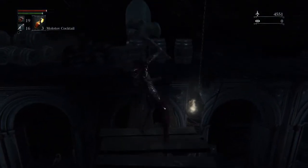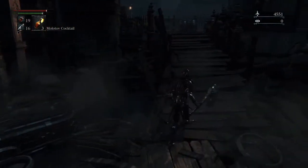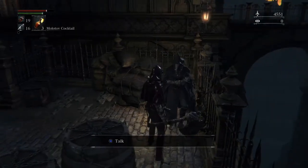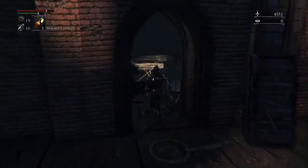Cut the chain holding this guy up. Through here is an optional NPC — her name's Eileen. She has quest lines. Make sure you talk to her before you kill either of the first bosses.